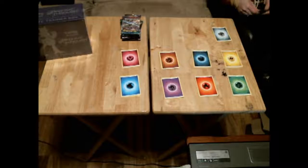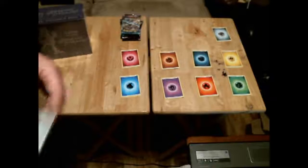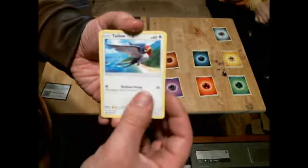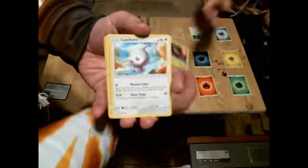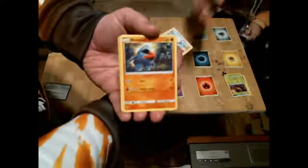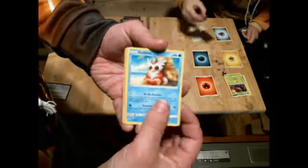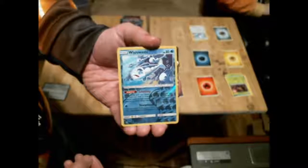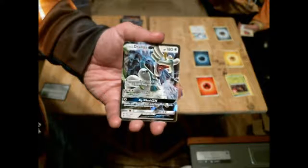First of all, here's the online code. We're going to start out here with a Tallow, a Phantom, a Castform, a Nosepass, a Delibird, a shiny Wishiwashi, and a Drampa GX!